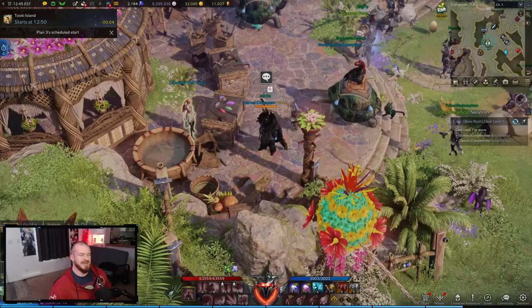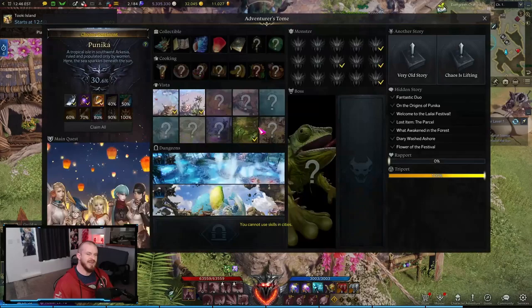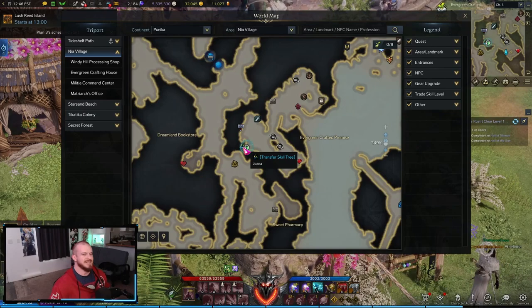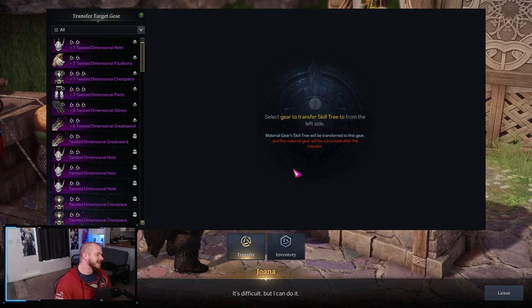Today we're taking a look at the tripod system — transferring tripods and making sure you don't lose them when you get upgraded pieces of gear. First things first, on the map we're looking at the tripod NPC here. It says 'Transfer Skill Tree' and it literally looks like the tripod symbol you see inside the skills menu, making it very easy to find. We'll go ahead and talk to her.